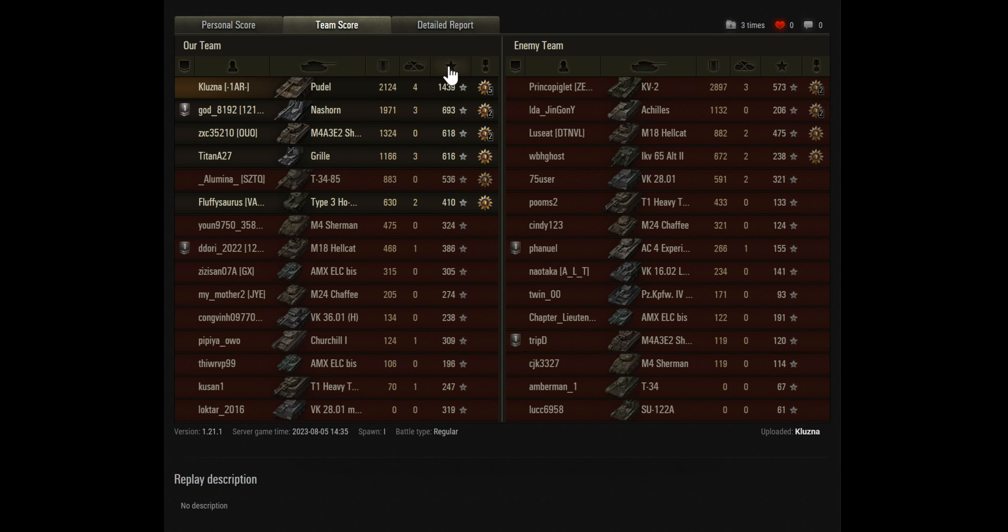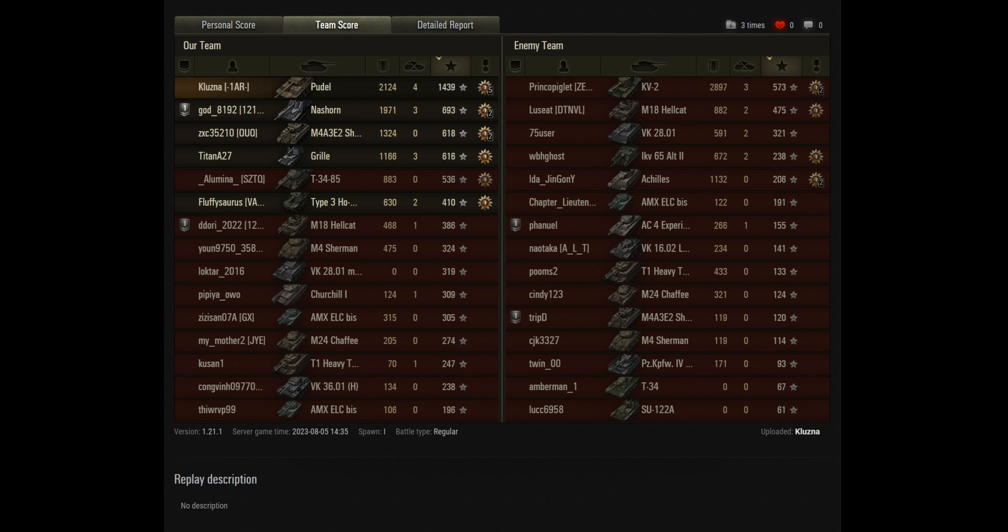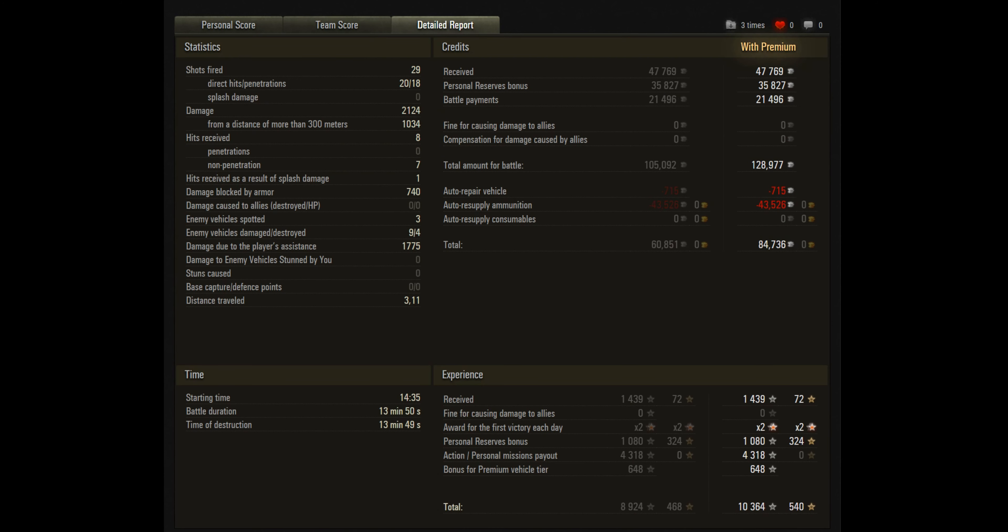Let's have a look at the team score. He's finished on top with a base experience of 1,439 — that's nice — and led the damage total as well. Double the experience of the other tanks, and a lot of that's down to the spotting damage. On his side, the KV-2 actually ended up with the High Caliber medal and nearly 3k damage — good work by Prinko Piglet. The rest of the team not doing so well. The other standout was the Achilles who got over 1,100 damage, which is not bad for a tier 5. But the gun accuracy wasn't great — you can see it's not that accurate, so the Poles may not have changed much with the German 75mm.